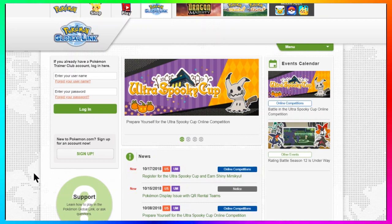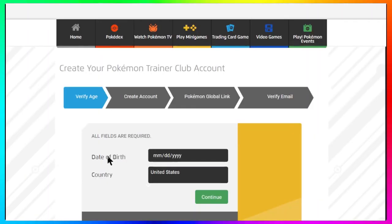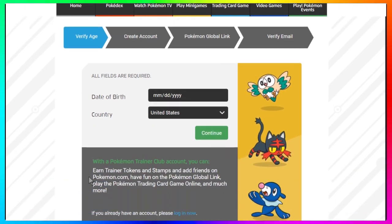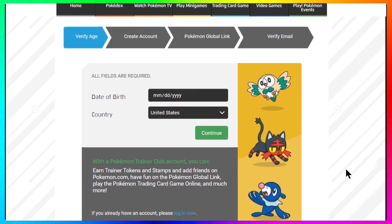You do need a Pokemon Trainer Club account to sign up for this online competition. This account is free — just go to the Pokemon Global Link website and sign up. Once you do, all you have to do is sync your game. Go into the Festival Plaza, speak to the computer on the right-hand side next to the lady who gives information on Global Link challenges. The computer will give you a code — take that code, go to the Global Link website, enter it, and it will sync your game with the website.